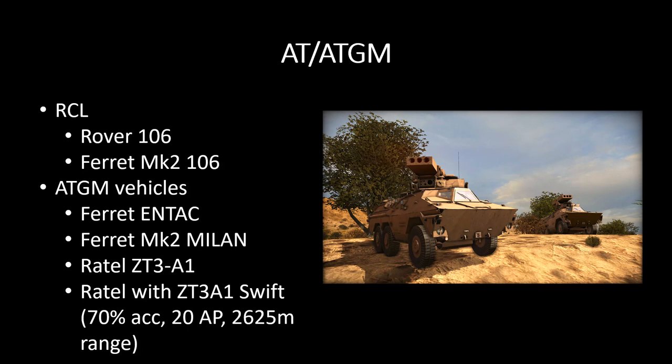The unit you can see on screen is what I believe is the RATL ZT-3 Alpha 1 — or rather that's the missile system. It has what they call the Swift missile: 70% accuracy, 2,625 meter range, but 20 AP. That's interesting — 20 AP means you're not really going to be able to get through the front of most of the enemy's heaviest armor units. That's a concern. It's going to have to be offset by a more mobile playing style — for example one of your tanks makes contact, takes the hits, one of these things dashes out and tries to flank the enemy tank to throw an HGM into the side.